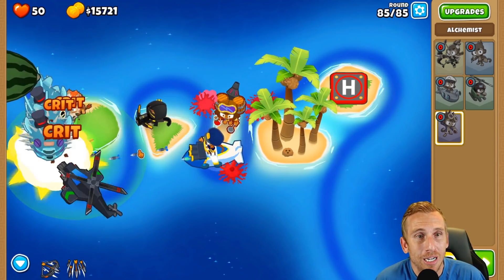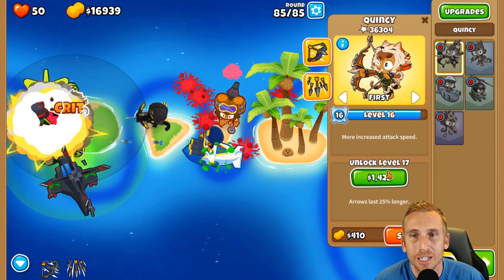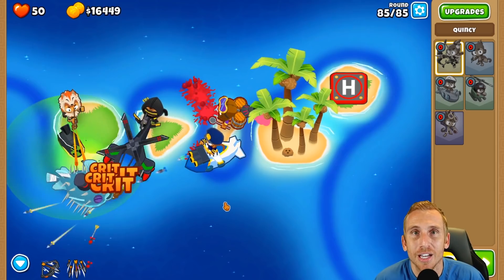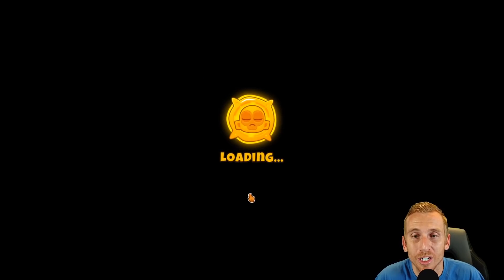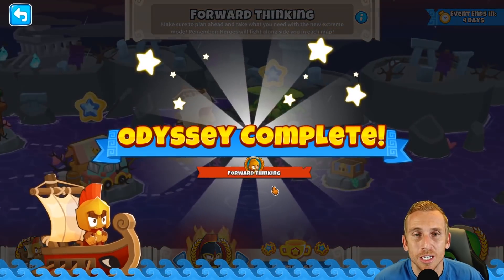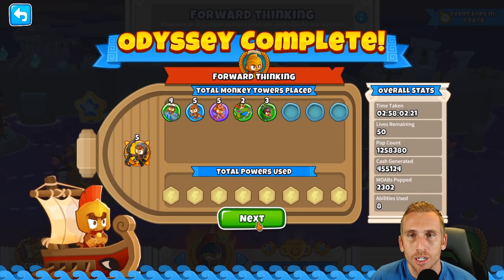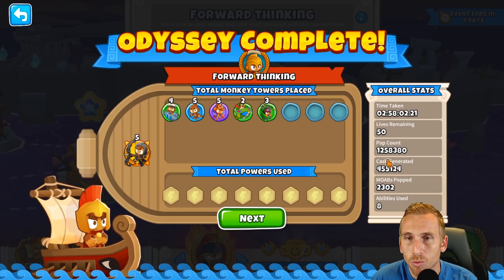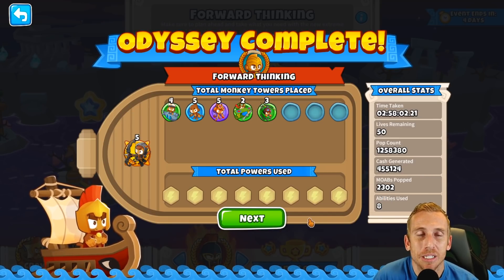We can't actually buy anything anymore - we're done. We've used up all our towers. We can't buy anything - all we could do is level up Quincy for the heck of it, but we are done. That is the end of Odyssey, guys - we tore it up. Let's see what we got as our reward.